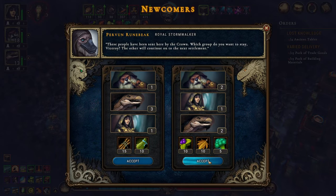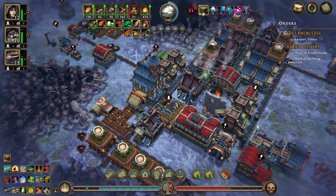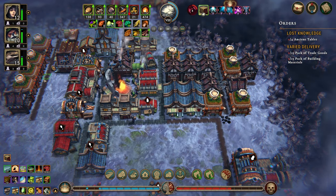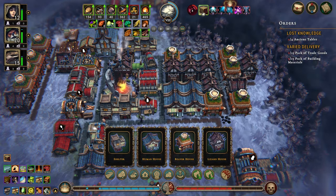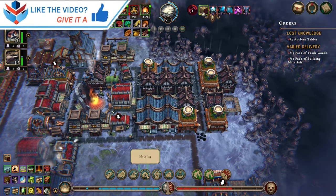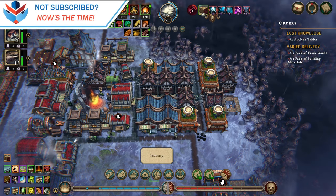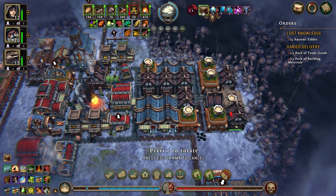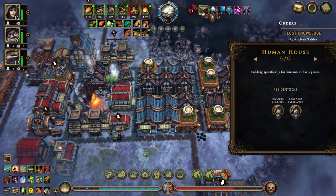Two, one, two — that seems reasonable to me. This does mean we need some more houses as well. Beaver houses we need 10 of — we have nine, so another beaver house. Lizard houses we need eight of — we have seven. Human houses we need six of — we have six, okay.